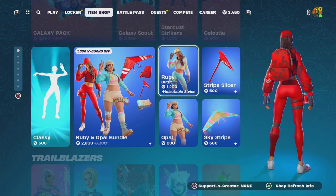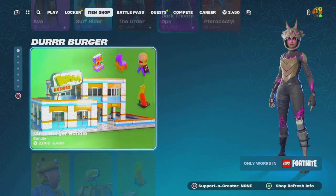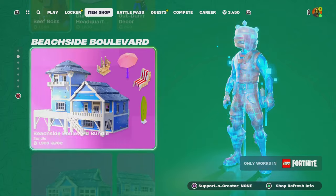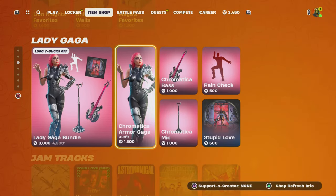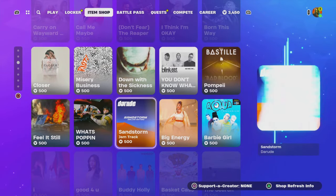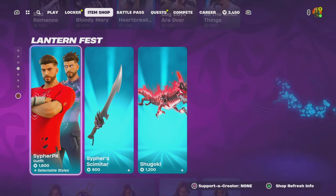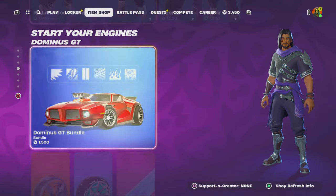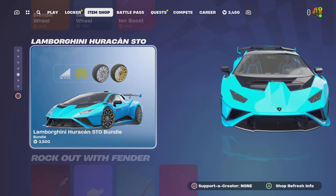Go down below and comment your Epic name. If I do gift you, I'm going to gift you on my other accounts — if I gift you on my main account, I just use that for my own stuff. But if I'm going to give away stuff, I have alt accounts with V-Bucks that I give away too. So make sure you look out, and if I comment on your name, tell me your username so I can add you and gift you the item — it could even be the Lamborghini.